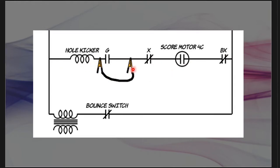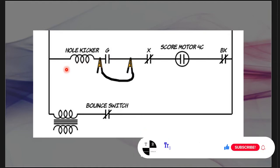Continuing down: if I touch the jumper here and it fires, that tells me X, score motor 4C, and BX are all good — and the only thing left is G. On my game it was the G relay; it was misaligned. I cleaned it and aligned it, and once it was properly adjusted, it fired. This is a straightforward way to demonstrate how to troubleshoot a hole kicker that isn't firing.